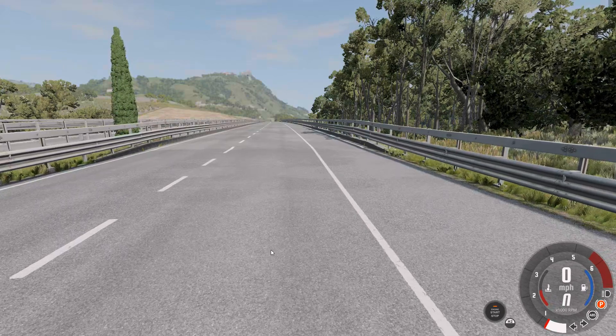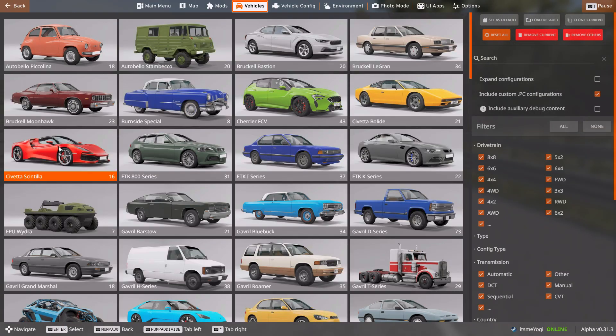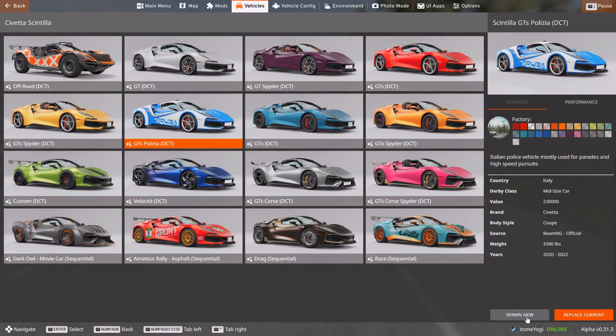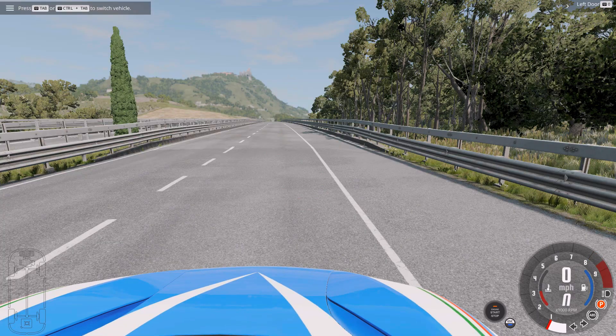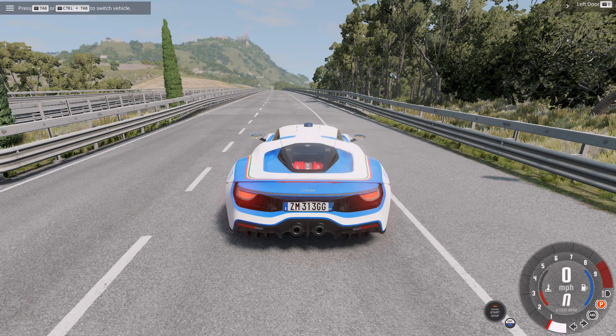We want to spawn a vehicle here. I will press Escape, go to Options, then Vehicles. And just like that, I will press C to center. So just like that, we just moved to a new location on the map using the free camera and spawned a new vehicle.